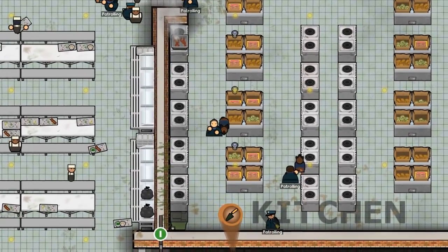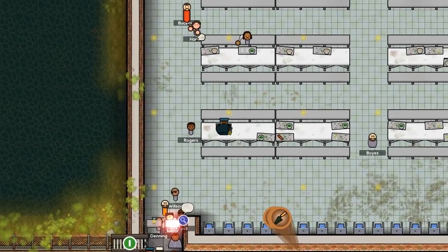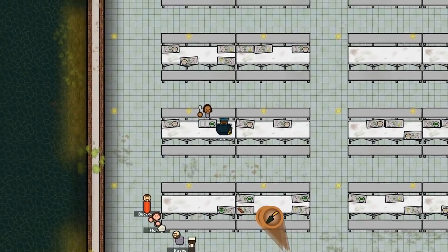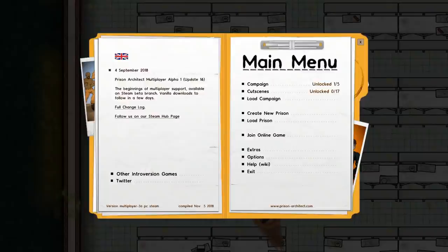Generic greetings! Owing to a series of unfortunate events, mainly down to being rubbish at Thief Simulator, we are now in prison. Luckily though, because of budget cuts, we have to build that prison — so let's do just that.